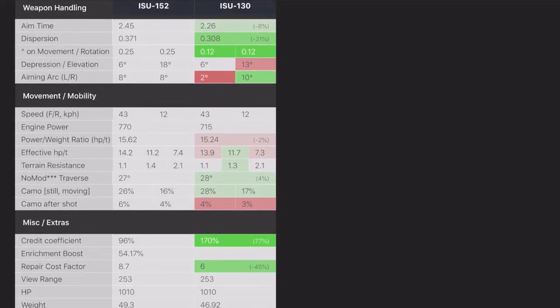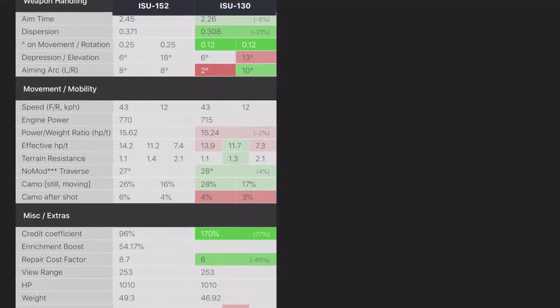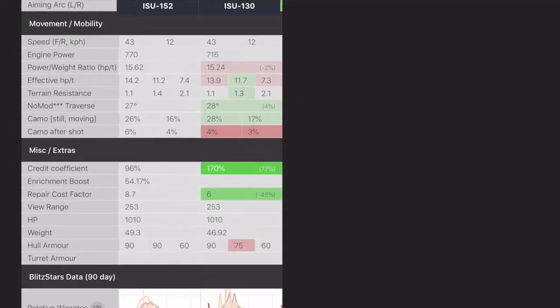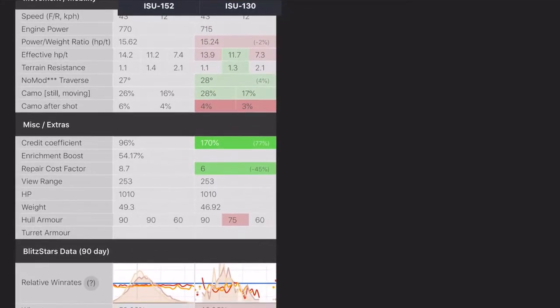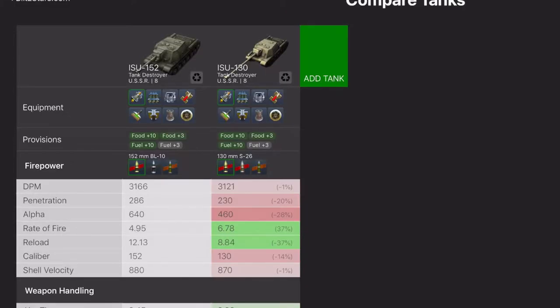I'm not going to go through the engines and the power ratios. The camo values are the interesting ones. When you are stationary, the camo values are slightly better. Credit coefficient: you've got 170% on this one compared to 96 on the 152. But the hull armour is worse. When you look at the penetration values on your standard AP with all the same equipment loaded, it's a lot lower from the 152. Rate of fire and reload stays the same, but pen values and alpha values are significantly worse.